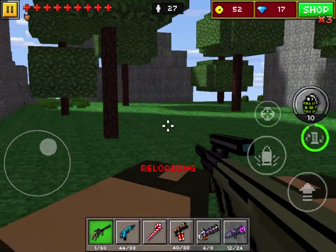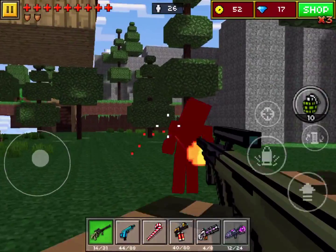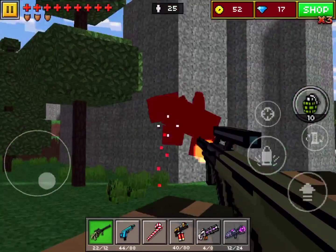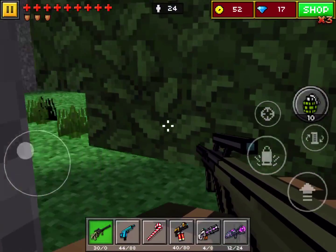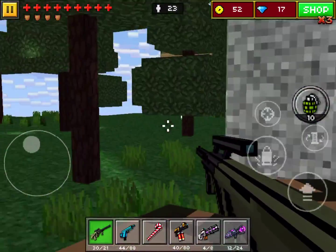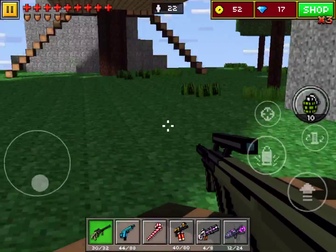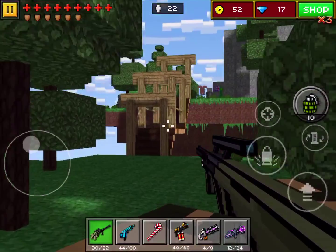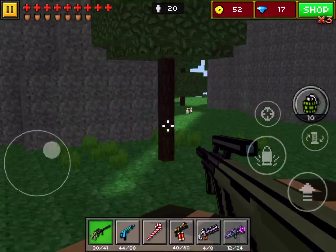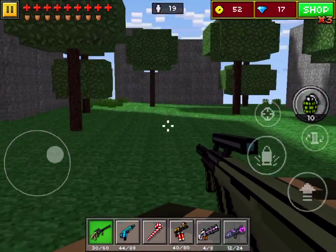And I nearly got hit already — not a good sign. I can't really hide very well. So this isn't too hard of a map; the enemies don't really pose a threat. But you've got to watch out if you don't want to get hit.